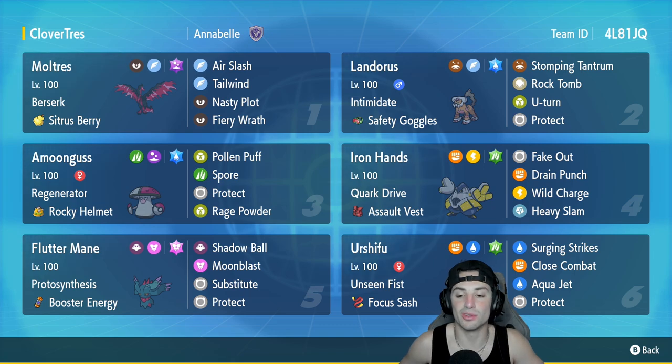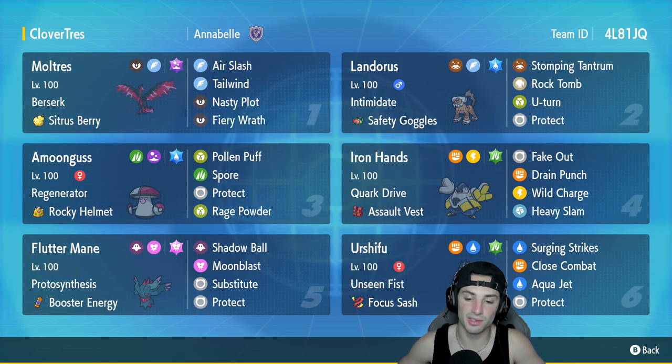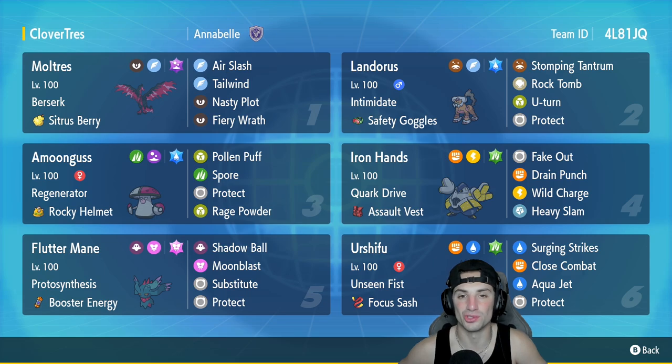In our final slot we got the best Pokemon for Regulation D and that is going to be the Water Ursaluna — it's got Unseen Fist, Focus Sash as item, Rock and Surge Strikes, Close Combat, Aqua Jet, and Protect. If you guys want to rent this team for yourself, the rental code is at the top right hand corner. Let's hop on that ranked double ladder and grab some wins with this tournament winning Galarian Moltres team.